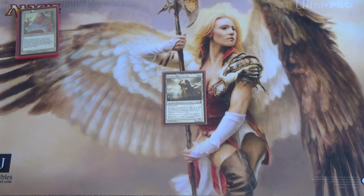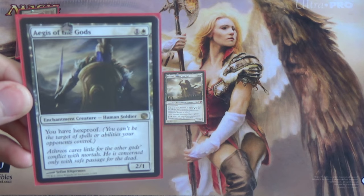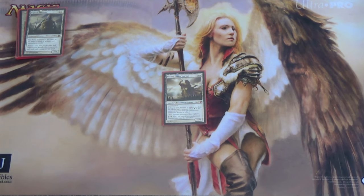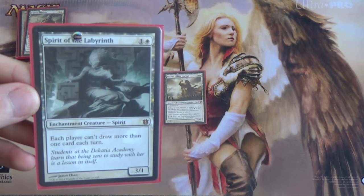Now we have a few more creatures — these are all going to be enchantments or artifacts we can tutor up. We have Aegis of the Gods, which gives you Hexproof — it's a Leyline of Sanctity on a two-drop creature, a true believer except it's an enchantment. We have Spirit of the Labyrinth — shoutouts to Death and Taxes. Can you tell what I like to play in Legacy?